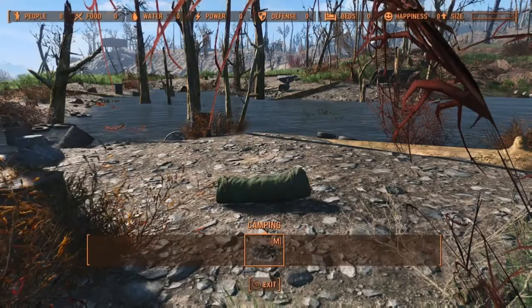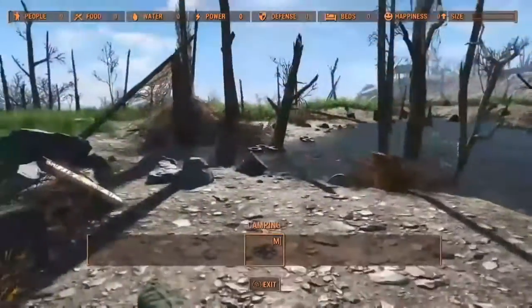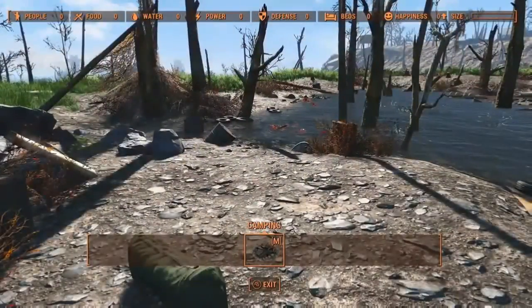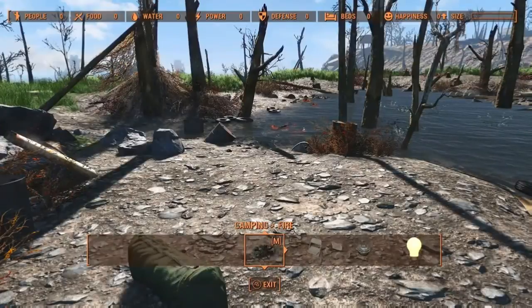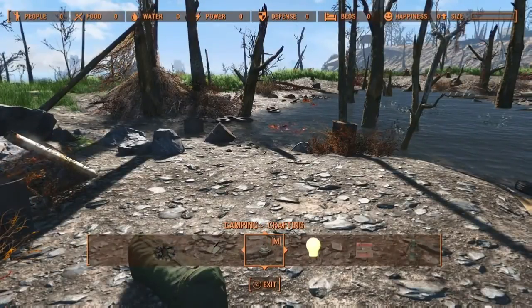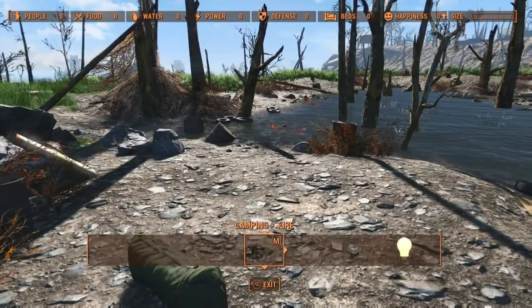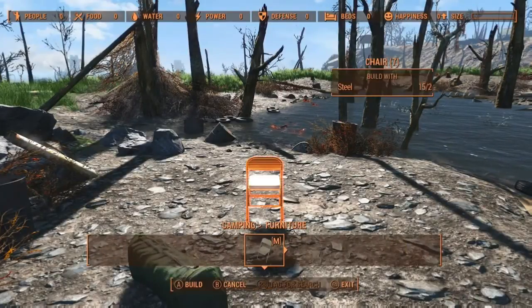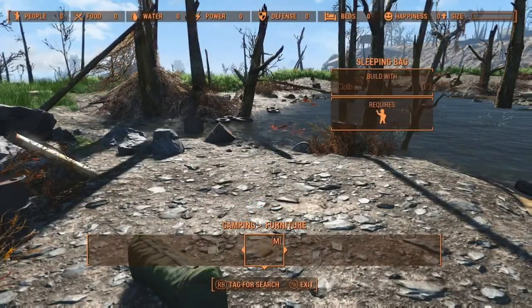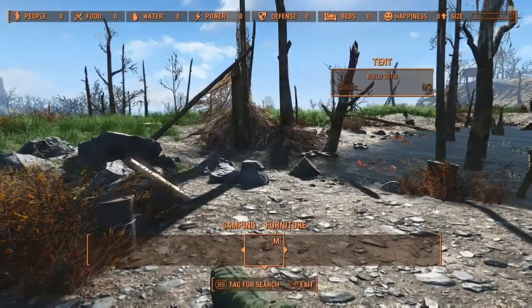Once you place it, it will automatically open the workshop mode for you. In workshop mode you'll notice that you're allowed to build certain things — notice the campfire. If you want, you can just build a campfire and camp here without building a full settlement. There are other items available too, but you've got to have the materials with you in order to build them. If you don't have the materials, you can't build it.